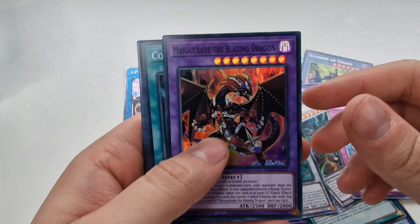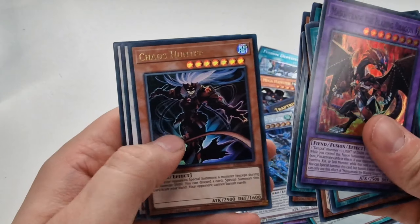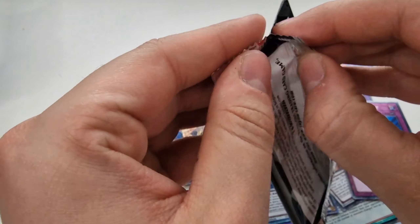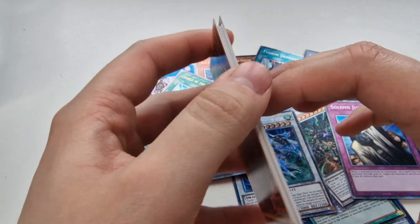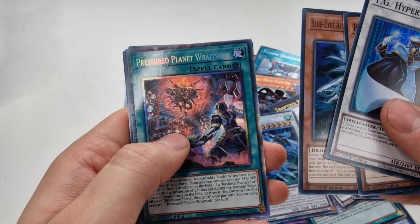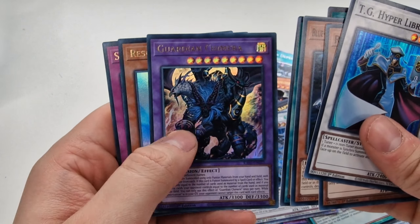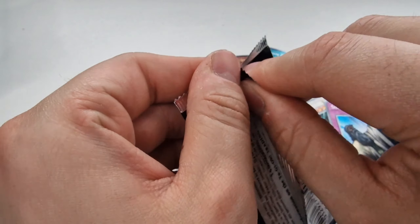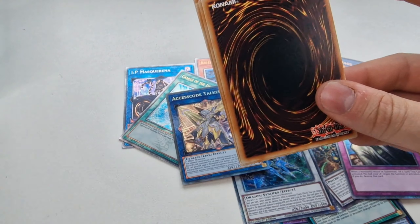We've got the Masquerina, Cosmic Cyclone, Future Deployment, Ghost Org, Mind Control, D.D. Crow, and TG Hyper Librarian. Considering there's a 1 in 4 chance of getting a Quarter Century Rare, we've only pulled a couple — we're getting mainly Platinums. Rescue Cat, Blue-Eyes again, Pressure Planet, Twin Twisters, Guardian Chimera, Solemn Judgment. I wonder if Solemn Judgment will hold any value — they usually go for about 5 quid depending on what set you get it from.